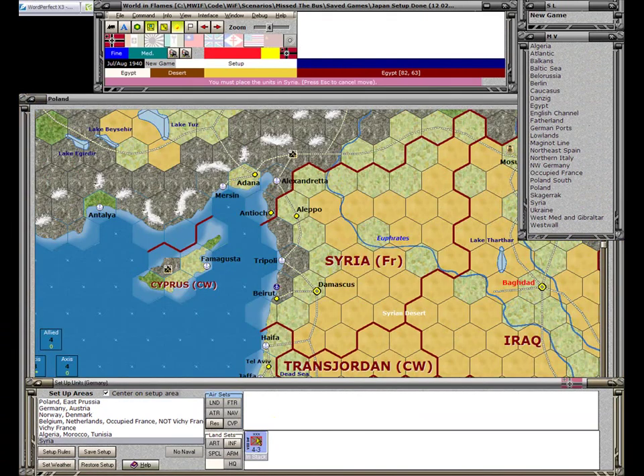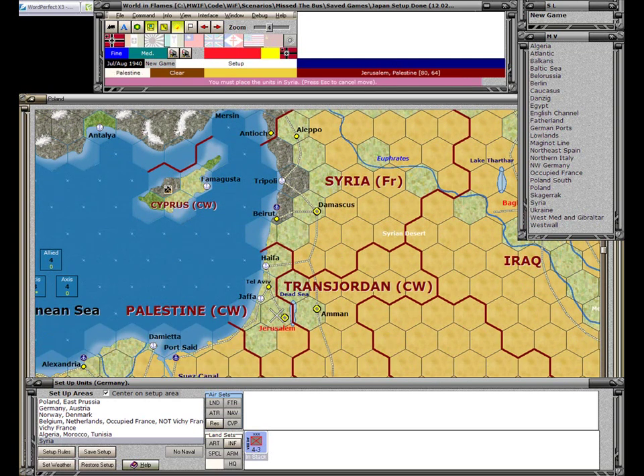In Syria, there is one land unit. I click on it, it becomes in stack, and I can place it anywhere in Syria — crosshairs show valid placement, and going outside Syria gives a warning. We need to worry a bit about being invaded, so being on the coast would be good, and holding the major port in Beirut would be good. The Commonwealth hasn't set up yet, so we don't know what's coming from Transjordan and Palestine, but placing the unit in Beirut seems best.